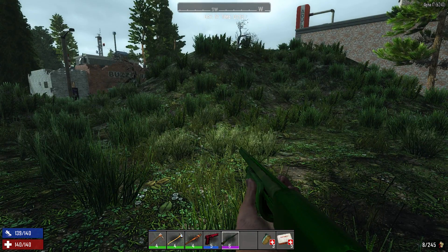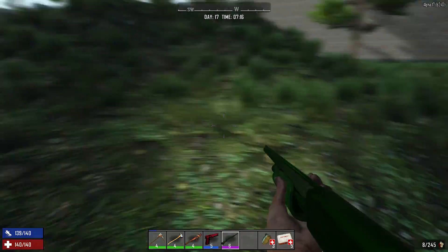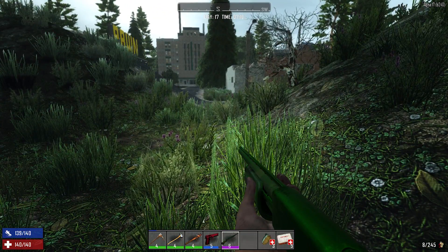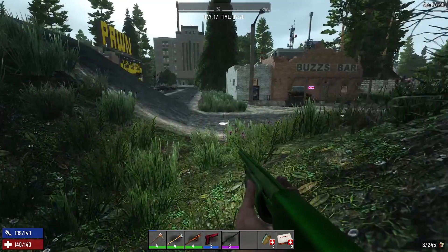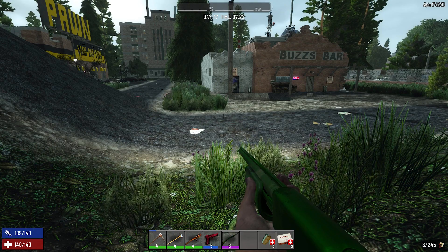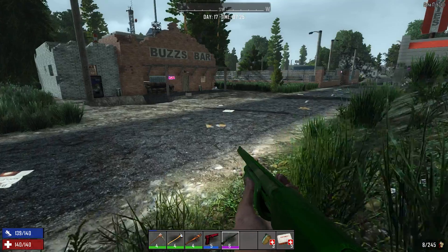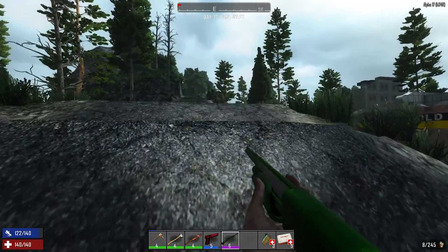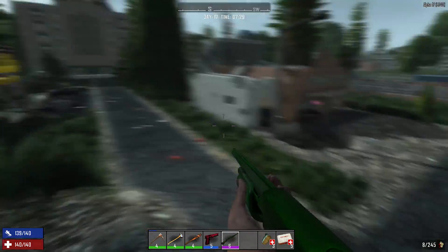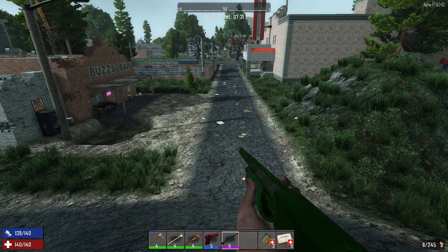We have this awesome crossroad just north of center that heads out in all directions - that's pretty cool. I'm actually really excited about this world. It took an hour and 40 something minutes to generate - I came up with the seed, the size, all that. Then when I came in it was day one, exited, imported my character, still day one. So I set the server tick rate really high and it took a little over three hours to get to day 17.